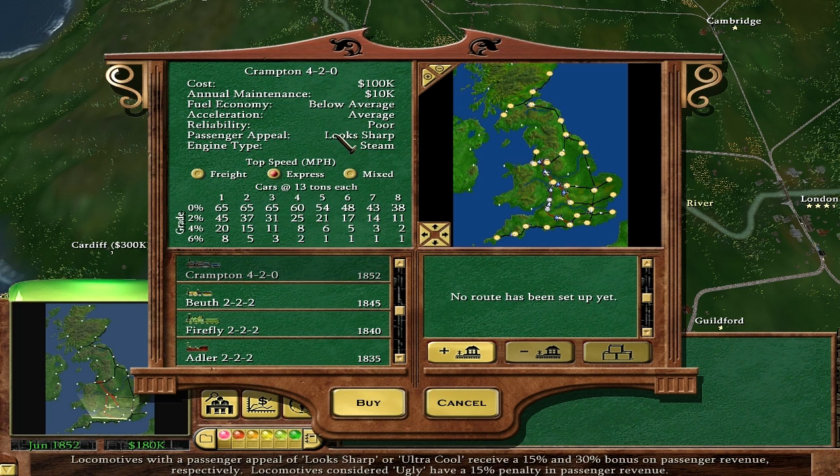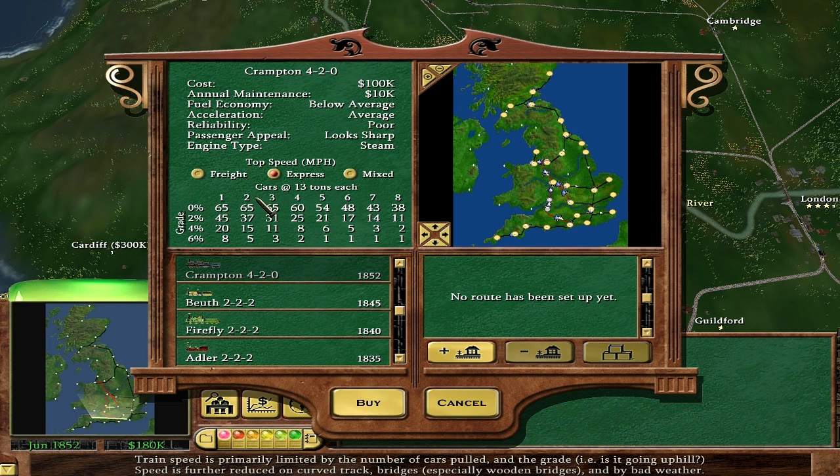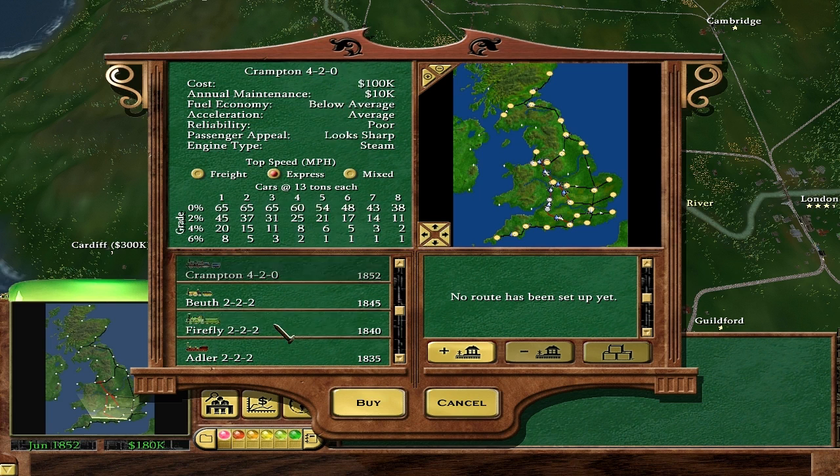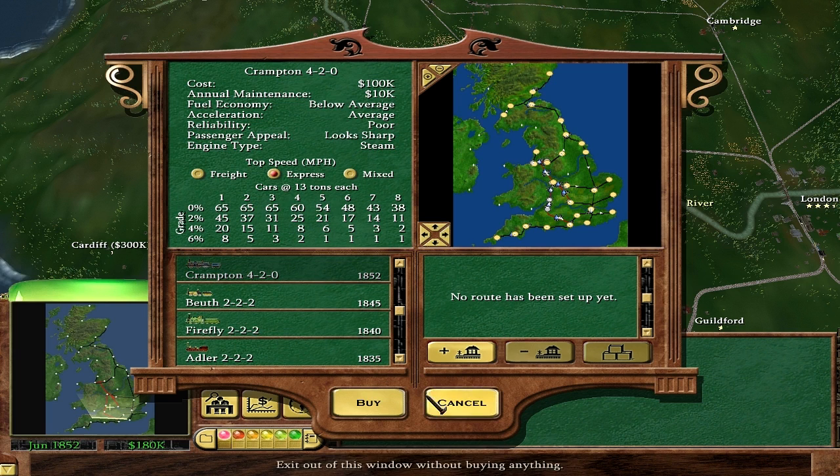I will lose 15% of my revenue from passengers unfortunately, but it is faster. Not only is it more acceleratory, it's definitely a good seven miles per hour faster on the straight stretch. With lots of cars it's less noticeable - I like to pick six cars most of the time. 48 compared to 39 - that's a good improvement. And on hills it's a little bit faster. So I think that's a pure upgrade. I want to basically do that to all my trains, other than the Booth engines - those are still my steep-hill ones. The Crampton's not that great but it's a good upgrade to the Firefly.